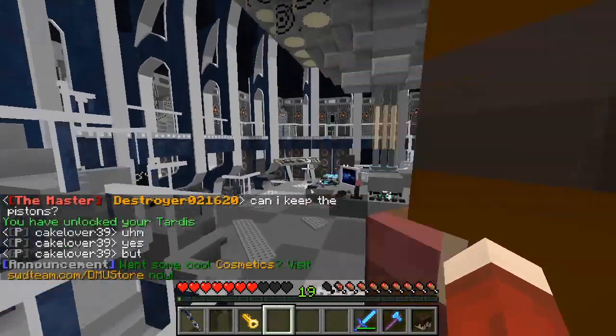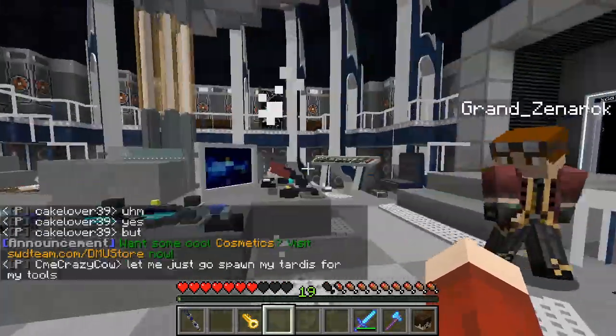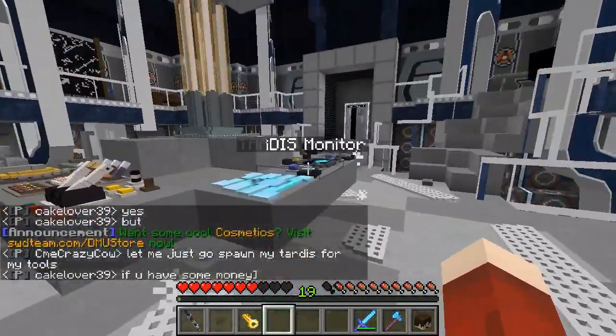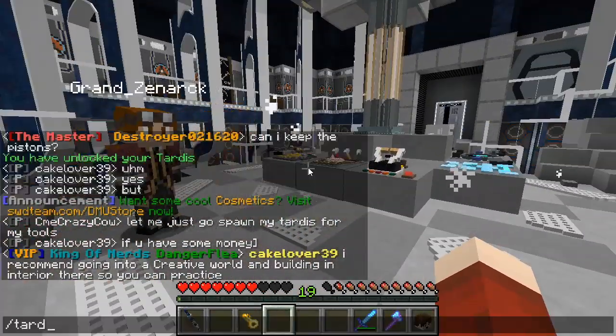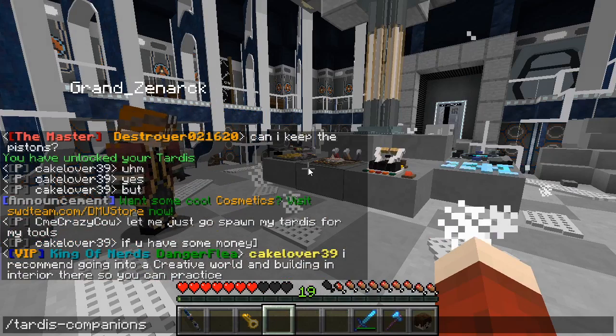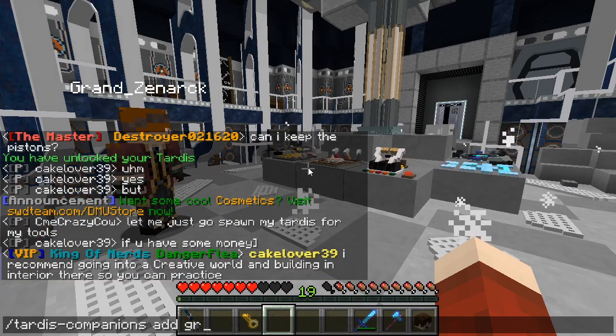And if we go inside, bowtie is disabled on the server so you can't see bigger on the inside. None of these controls he can interact with. I need to add him as a companion, and I can do that with the command slash TARDIS dash companions add, and then his username, GrantsARC.